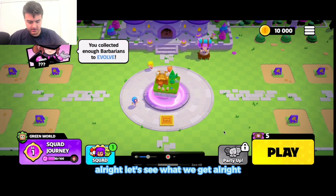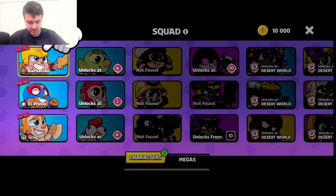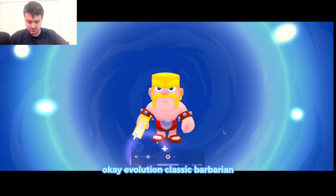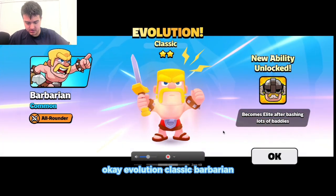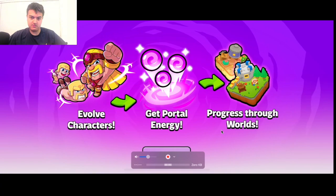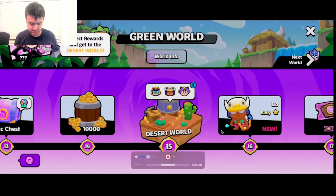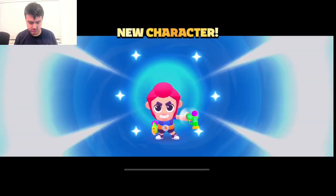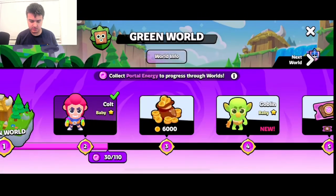Alright, let's see what we get. Okay, so come on — we can evolve. Evolution! Classic Barbarian! Oh, we got a battle pass. Alright, alright. New characters! Alright, that's cool.